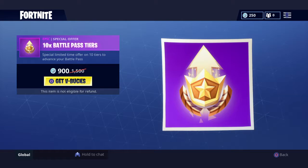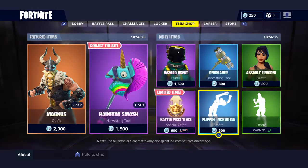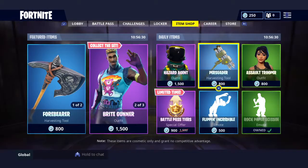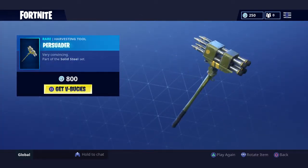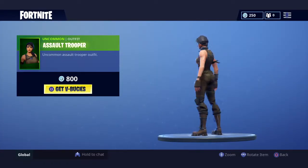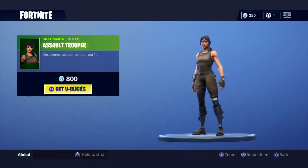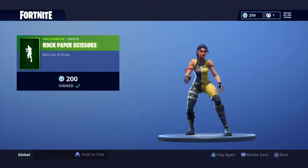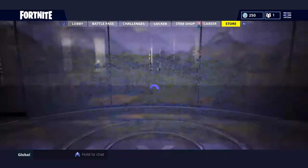The Battle Bundle — 10 tiers for 900 V-Bucks. We've got the Flippin' Incredible, we've got Persuader, Fault Trooper — like a better version of the default skin. And a rock made of scissors. So that's the item shop, guys.